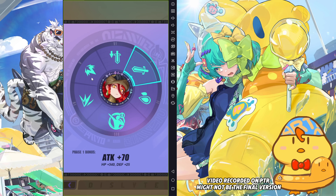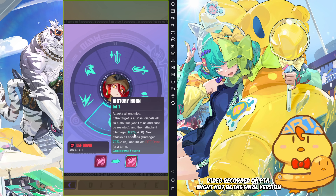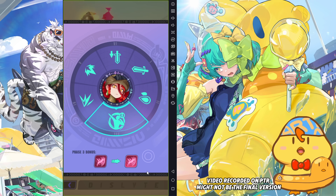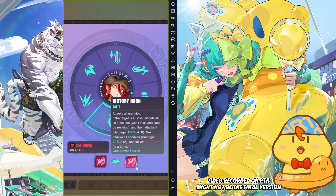Then her S3 — Victory Horn attacks all enemies. If the target is a boss, it dispels all their buffs so it won't miss and cannot be resisted. So it's good for targets like Dark Star, who has small mobs and can give himself crit rate up, attack up, and other buffs. So it's a nice cleanse, but not critically important. It attacks that target first at 100%, then attacks everyone else at 70%, and inflicts defend down. S3-wise isn't that impressive from what I can see, especially in bossing, because in most PvE content we'll apply buff blocker anyway. It just adds another layer of insurance on S3 to dispel — that's all.